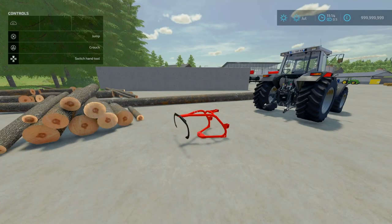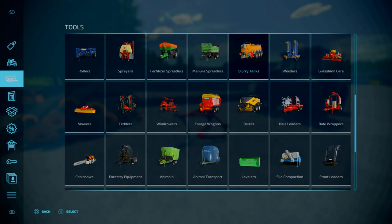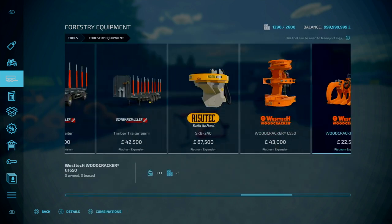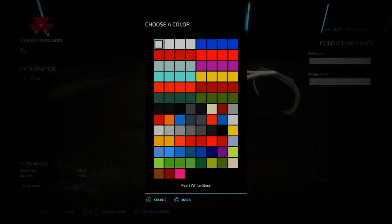Next we're looking at the Massey Ferguson 15, by Ada Modding ABP Team featuring BSM. It's 0.85MB to download. Essentially this is a forestry grab made from the early 70s to the late 90s, suitable for small to medium farms. It only costs 850 to buy, and in terms of slot count it's only one. You'll find it under tools and forestry equipment towards the end.